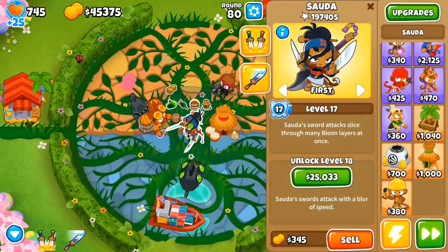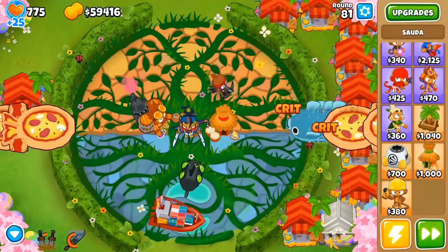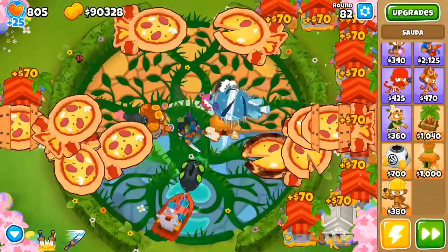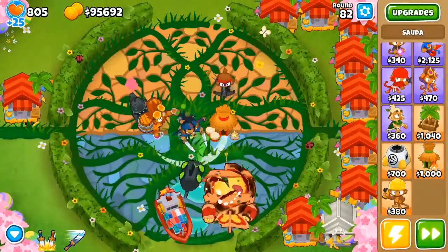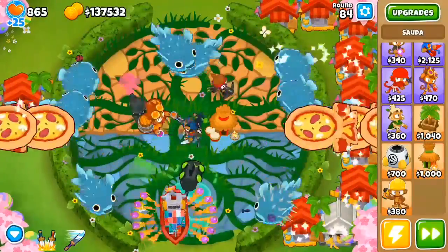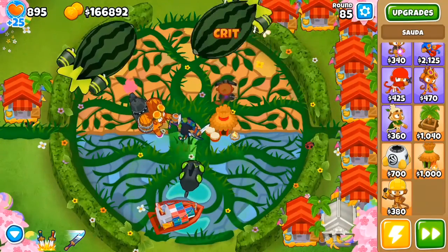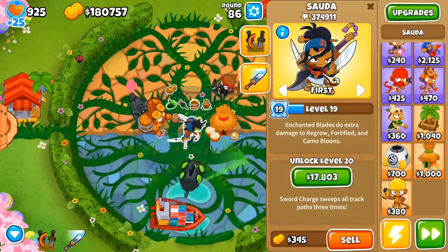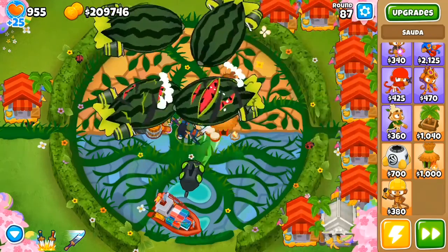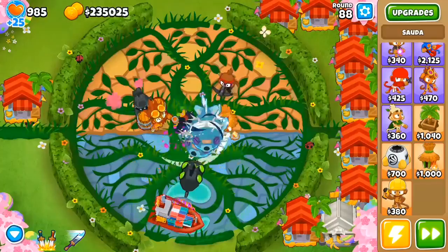I did some testing on Monkey Meadow, and there isn't very good placement for her. I also went on Moon Landing to try — it wasn't any good, and the level 20 ability kind of sucked on both Monkey Meadow and Moon Landing. I also tried Spillway, but the Bloons don't loop around often enough, there's no good placement, and she can't be placed in the center either.